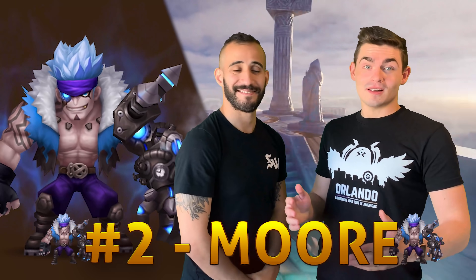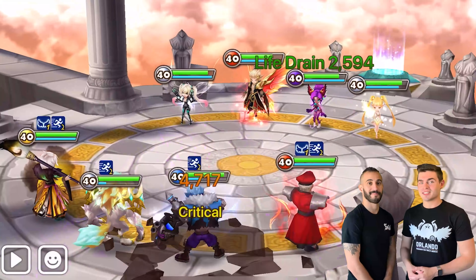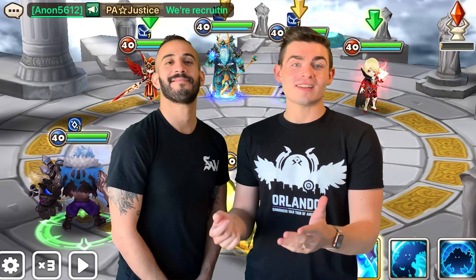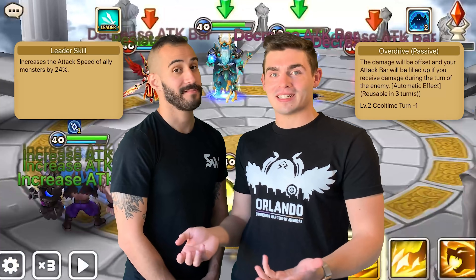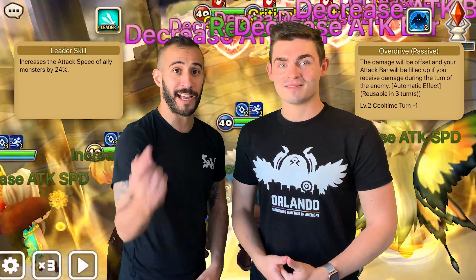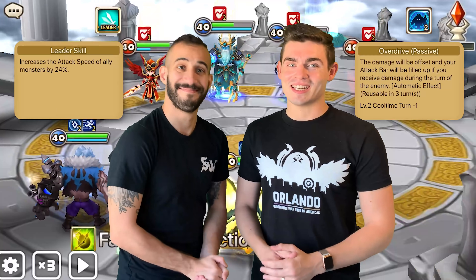Number two is More, one of the strongest first pick options in RTA right now. He's got a speed lead and a passive that makes it so that even if you outspeed him, you're afraid to hit him because he might just AOE strip you. And if you don't outspeed him, he's gonna outspeed you and strip your team — it's just a bad situation.